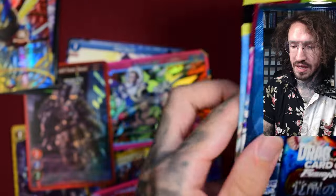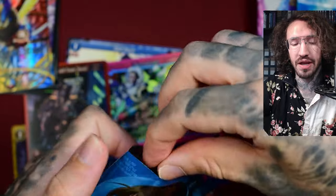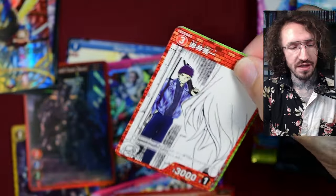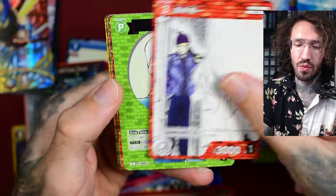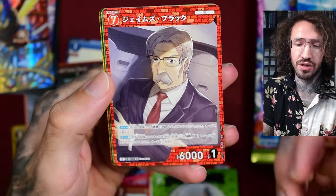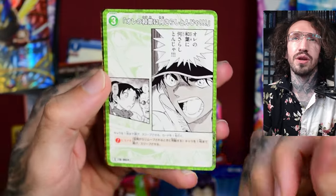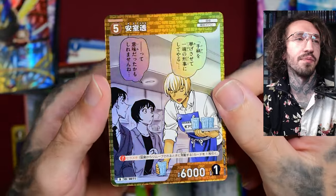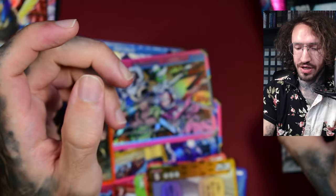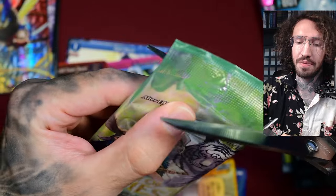Detective Conan — I've done box openings of this TCG. I'm a big fan of Detective Conan, or Case Closed. In this TCG they mix the artwork of the manga with some original new art. It's not like in Weiß Schwarz or Union Arena where they just took screenshots of the anime and printed them on cards. They have a lot of great artwork in this TCG and it's one of the very few TCGs I want to open regularly.